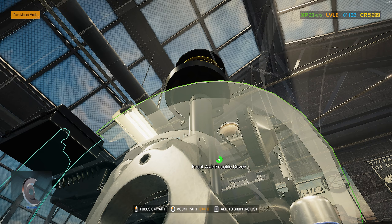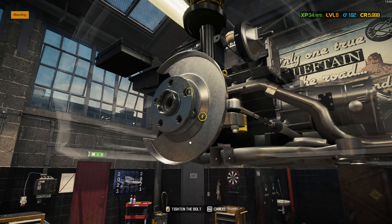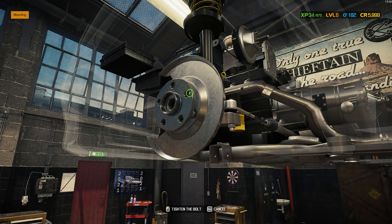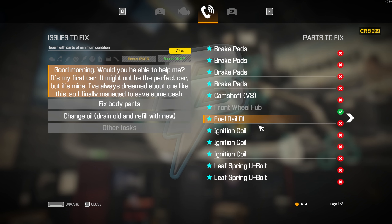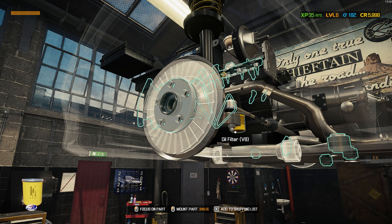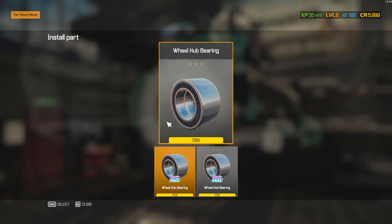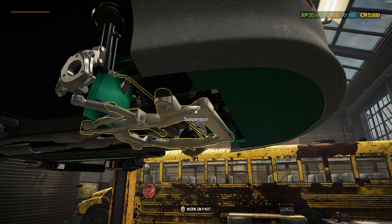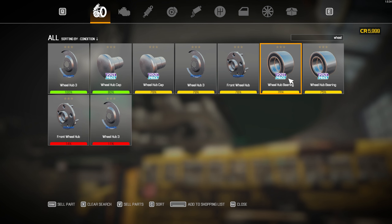Let's get this guy back on — we're at 80% for that, so we're good. Let's get a new wheel hub — yeah, we got a brand new one for that. We got a wheel bearing here. Do we need to be replacing these? Wheel hub bearing — I think that's just that that we're replacing.